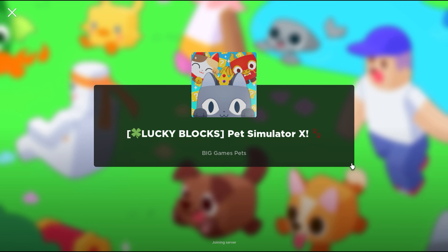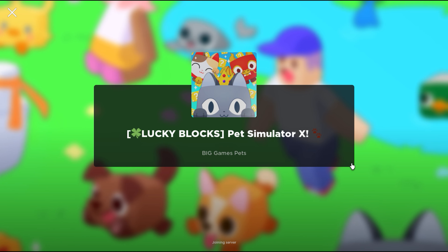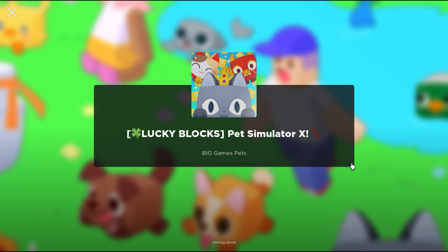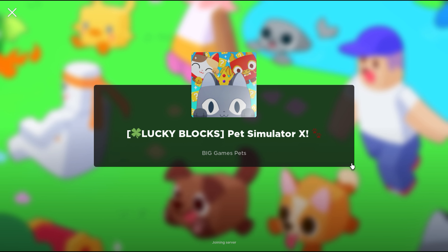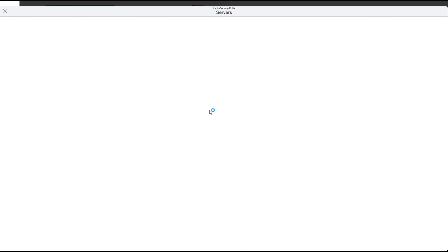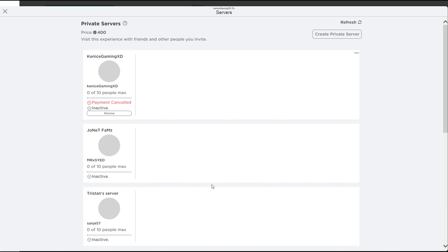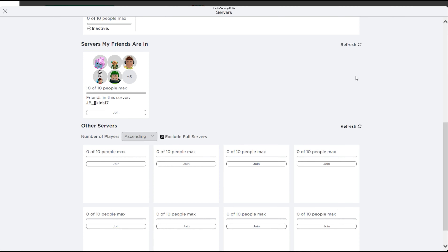I think that's all the update for PetSim X — the new update guys. Stalls, Lucky Blocks, and the Lucky Pet. Where's the lucky pet? I think we will have the chance. I think that's it for now. This is Kenneth Gaming. Please do not forget to like and subscribe for more future updates. Take care guys. Bye-bye.